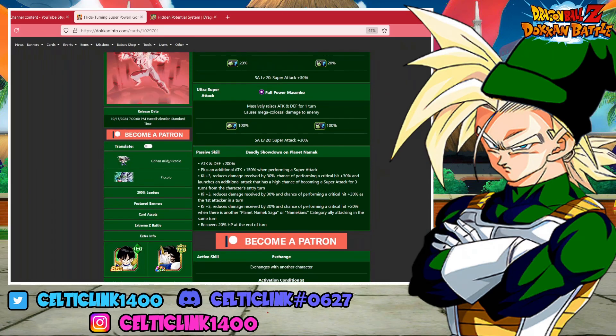On his passive he has attack and defense 200%, plus an additional 150% when performing a super attack. He reduces damage received by 30% and gives allies ki +4 and a 30% chance to perform a critical hit. He also launches an additional attack with a 50% chance of becoming a super attack for 3 turns from his entry. He gets ki +3, damage reduction by 30%, and a chance to perform a critical hit as the first attacking turn. He reduces damage received by 20% and has a 20% chance of performing a critical hit when there's another Namek Saga or Namekian category ally attacking the same turn.